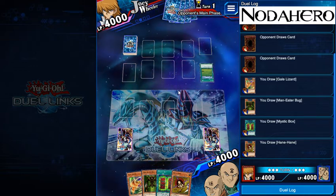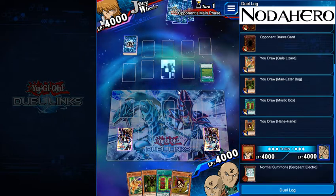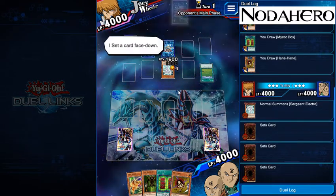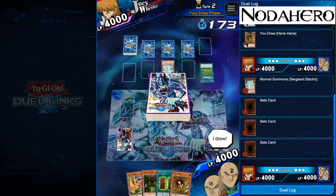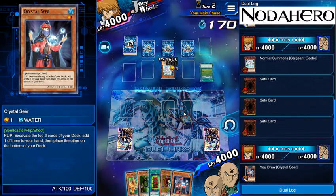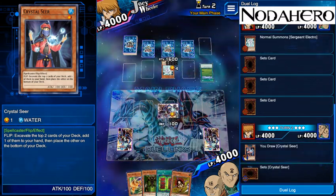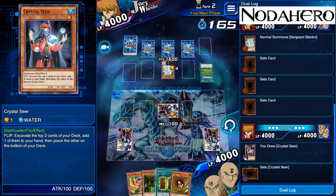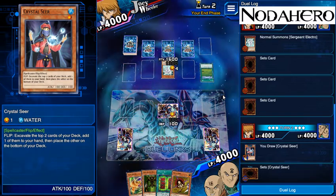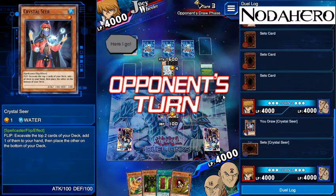It's first turn bro, you've got four cards, you don't know anything that I'm doing. You're probably assuming I'm using three stars — you probably figured out I'm not because there was a bit of a pause as I debated what to do with my hand. He's got Sergeant Electro, which is definitely my least favorite monster when I'm playing this deck. He's got three set cards also. I'm going to be a little risky and lead with Crystal Seer, just so I can plan out the upcoming turns a little better, knowing what cards he's got and what I'm going to get to work with. I will be killing the Sergeant Electro eventually.